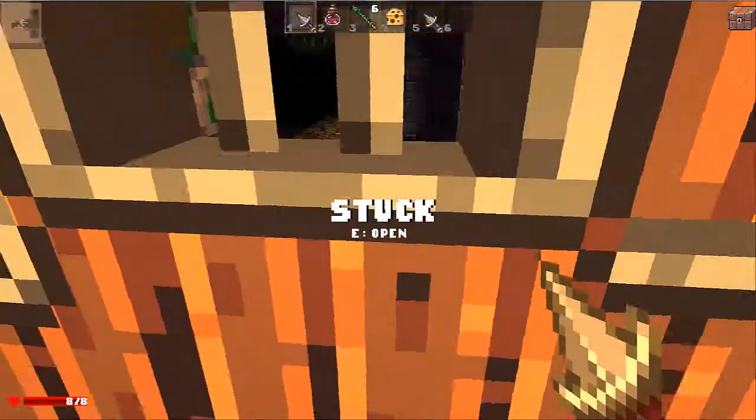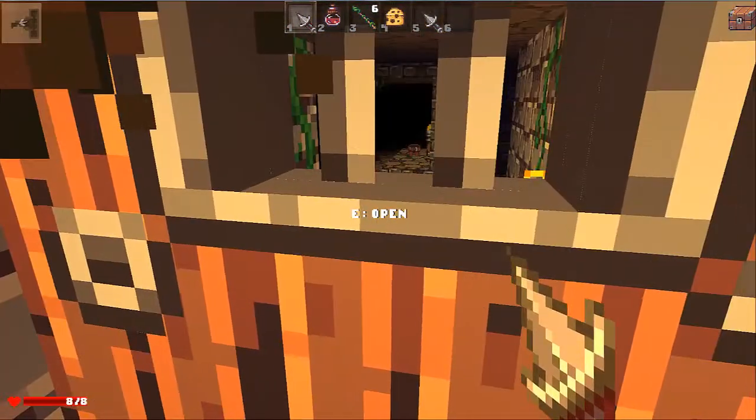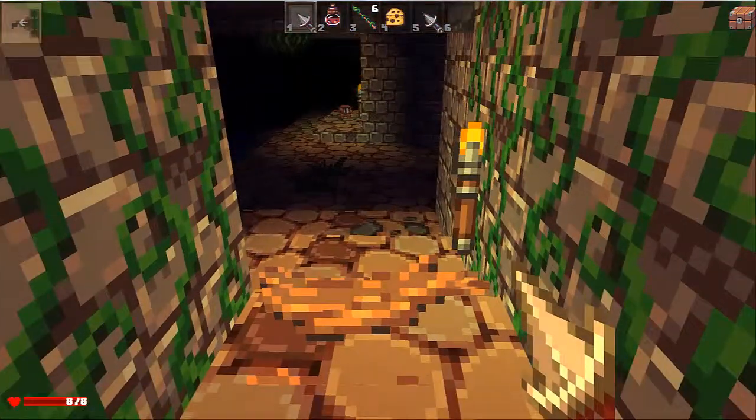How? What? How am I stuck? There's something actually behind the door. Saw it. Oh, okay — I can break down doors.